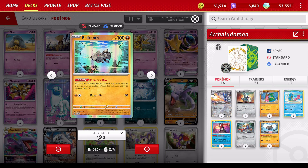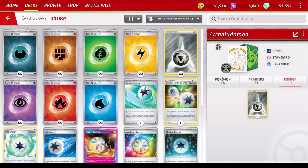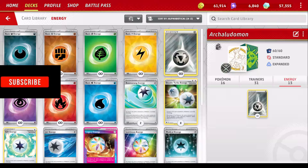I do run two Relicanths, just in case one is prized or one dies — extra basic too. But when we got one of them down and depending on what attacks your opponent is using, if they're getting one-hit KOs on us with Raging Bolt, that's pretty bad, he won't be that good. And then the last piece — NRGs — 13 metal of them. Manual attachments, enough to discard with Greninja. Should be pretty good.